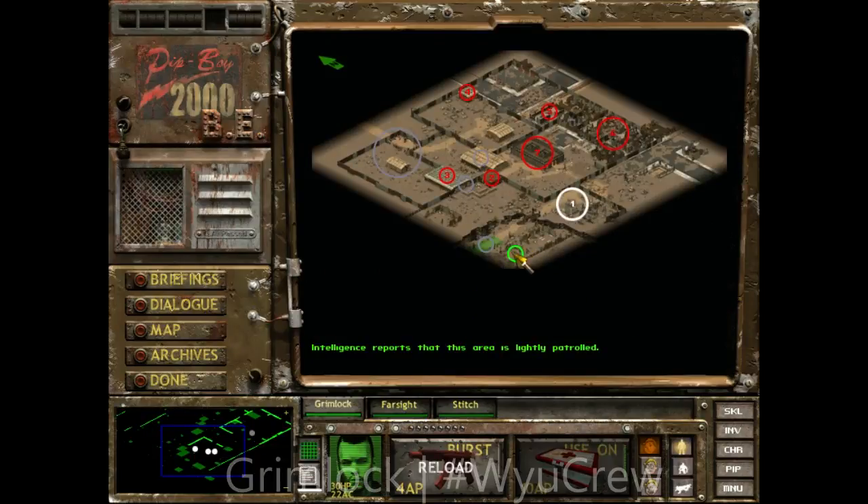Here's the map: the insertion point, the red circles outline enemy activity, and the blue circles indicate additional information. Proceed to the extraction point upon completion of mission objectives. Intelligence reports this area is lightly patrolled. Since I've already played this first mission, I know right here is a raider and a dog. Secondary raiders have taken over this building as a guardhouse — there will be a raider right here, a raider sniper here, and a guy in that building.